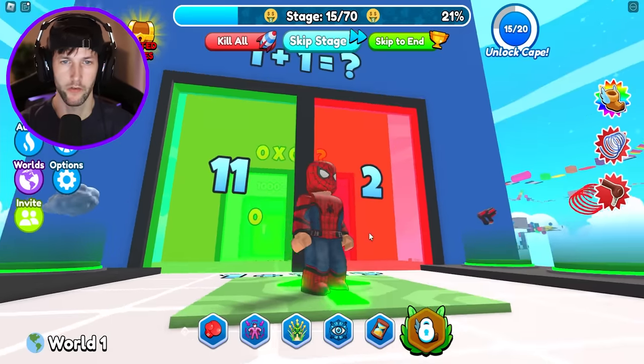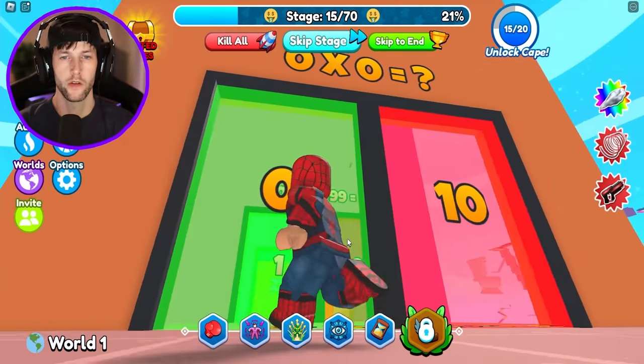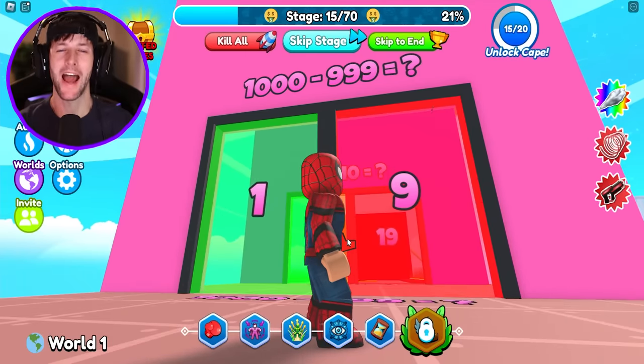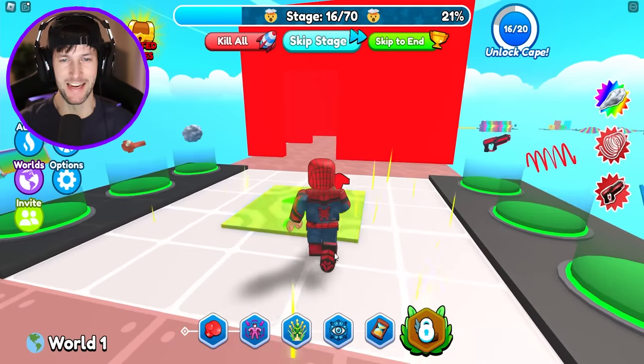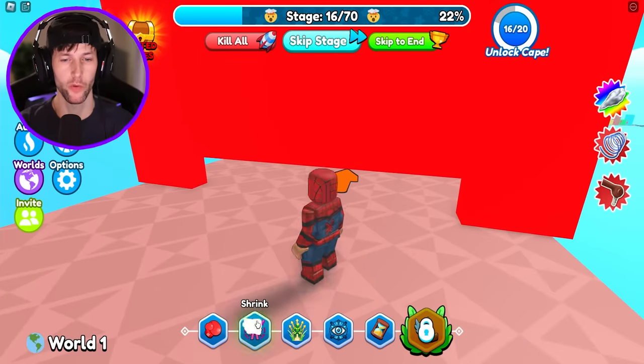Now we got to guess — Spider-Man doesn't have time to do math! One plus one is two. Zero times zero is zero. 1000 minus 999 is one. Nine plus 10 is 19. Easy, come on bro. I know I'm a superhero, but I still got the math skills.